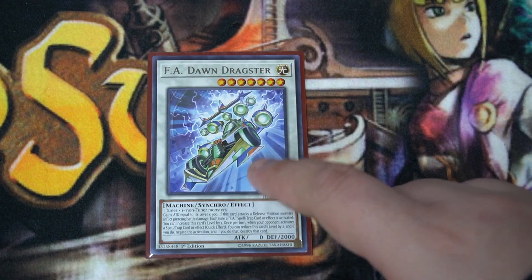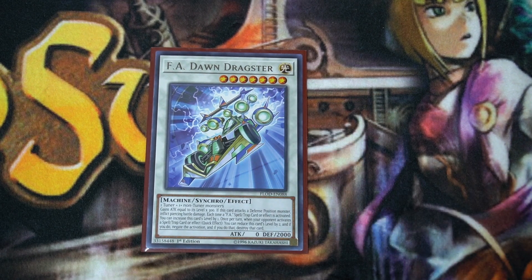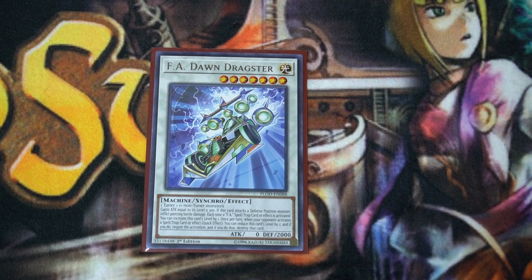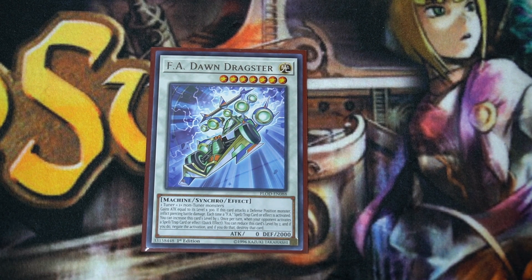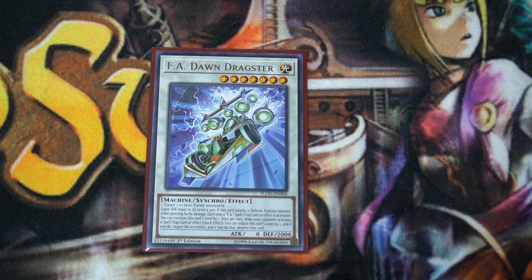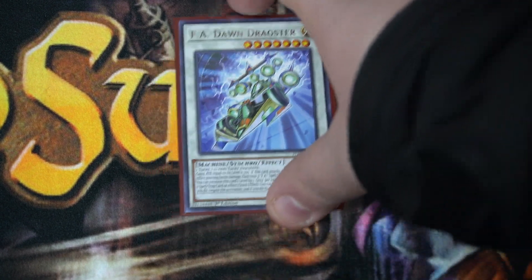A copy of F.A. Dawn Dragster. Since Arboria is a level 7 tuner and your other Crusadia monsters are level 4, you have no problem making this going first. It's nice to have a spell/trap negate going first for some sort of interruption. And again, if Arboria is in the graveyard, it lets you protect your link monsters. So it's a really cool option.